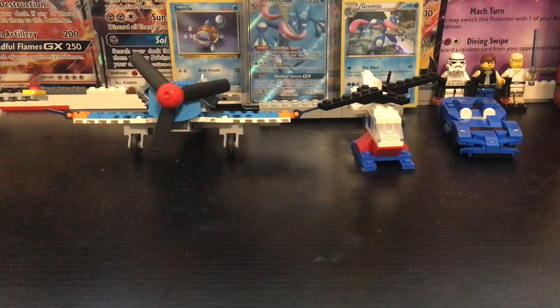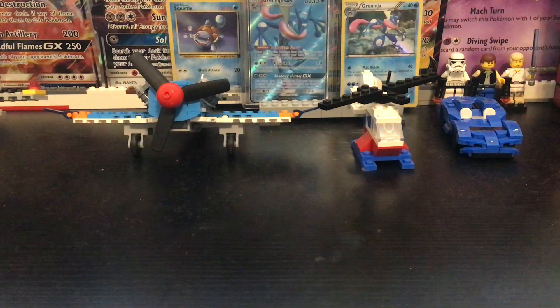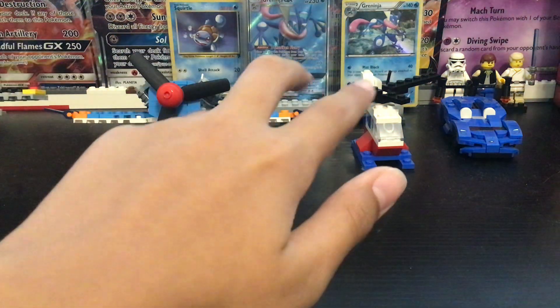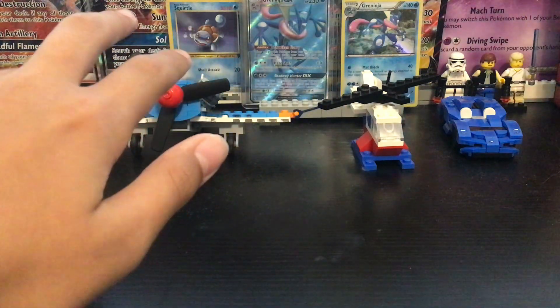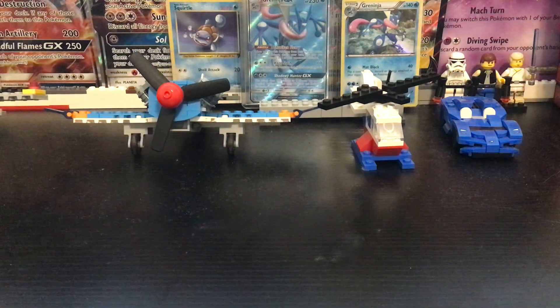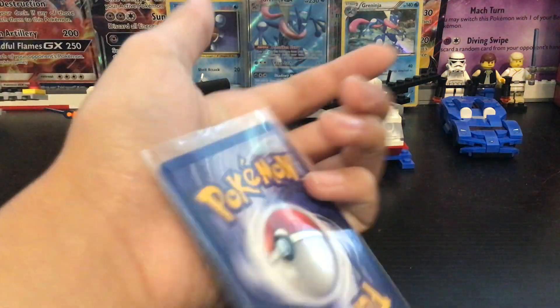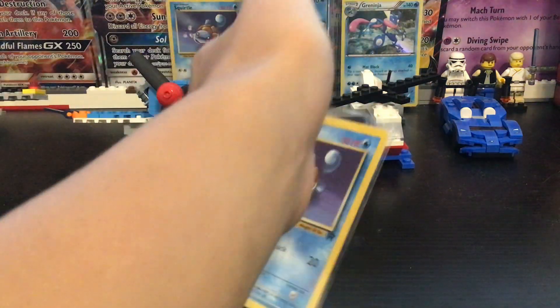Today is kind of a special video for me. You can see in the background I have my green ninjas display and my Squirtles, but there's actually one missing. He's right here — the Team Rocket first edition Squirtle. Not the best condition as you can see, but it is a pretty good condition.